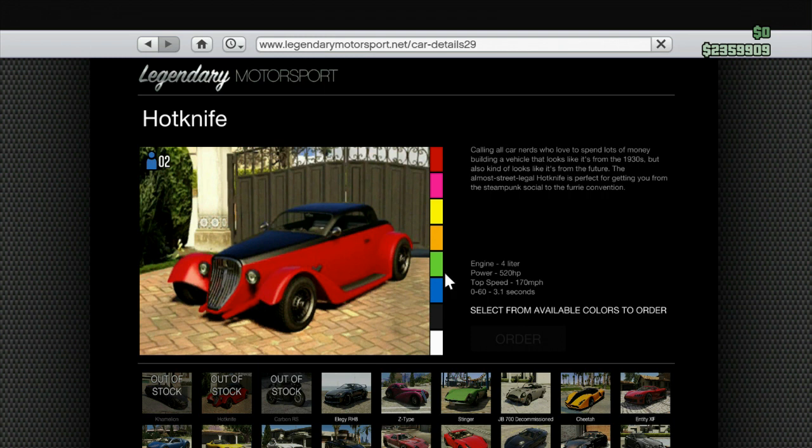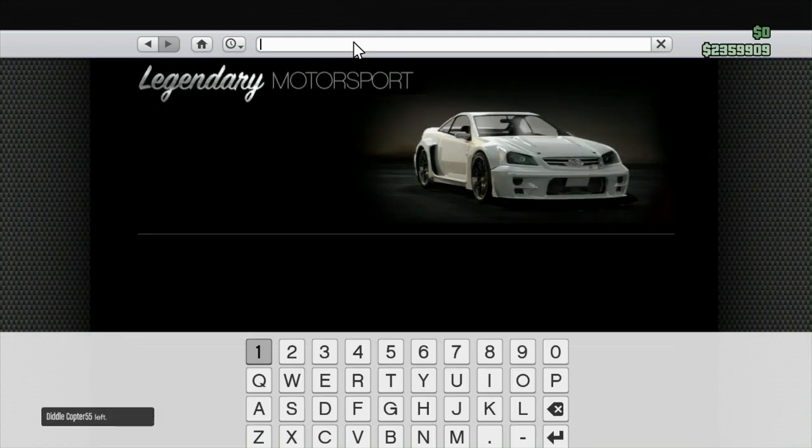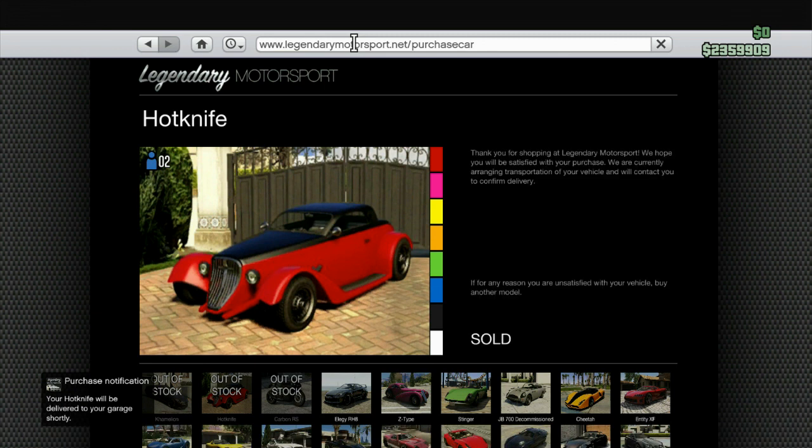Once you do that it will bring up the Hot Knife, which was number 29. After that, repeat your steps: go up and click the home button, hover over the top internet browser search bar again, and hit A and B once again. All you want to do at this point is delete everything up to ".net/" — delete everything in front of that — then type in "purchase car" and click enter. What's going to happen is you'll now see that the Hot Knife is sold to you.